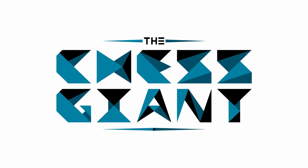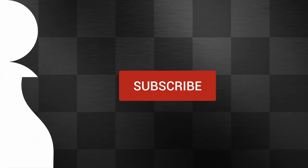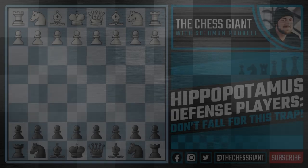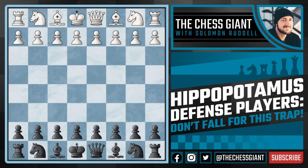What's up guys, welcome to the Chess Giant. This is Solomon Riddell and in today's video we're covering an opening trap that Hippopotamus Defense players really need to watch out for. In most lines and variations the move order at the Hippopotamus Defense doesn't usually matter a ton, but as shared by my guy Leon, there is a moment in which it really does — and it depends on White's setup, starting off with the move e4.